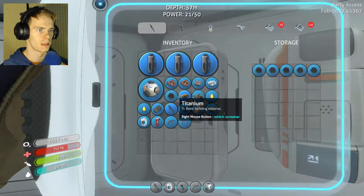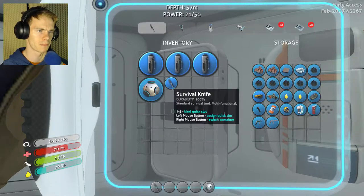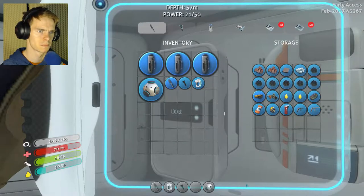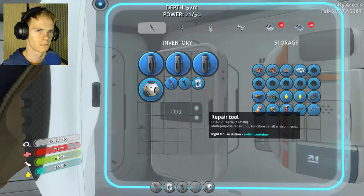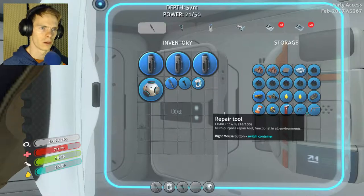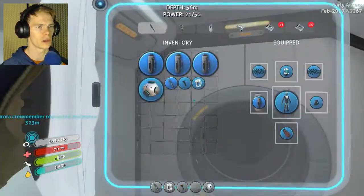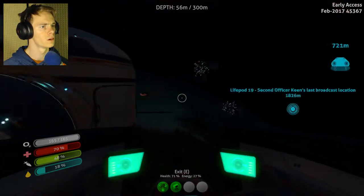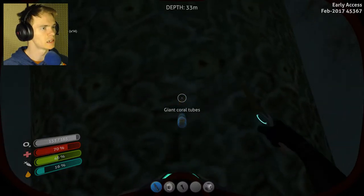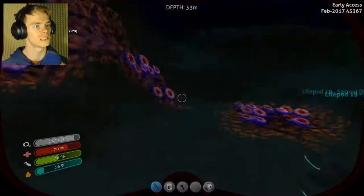Now let's stuff stuff in here. More titanium in there. Actually, let's just stuff everything in here - the stuff I need. I think it might be everything I need. I don't think I need a repair tool right at this moment. That's everything I need at this moment, which gives me so much more room to get things. Also, I do need to get some coral for my salt and stuff. If this thing goes away, I'll be so sad. It does go away. 20 came out of that, though.